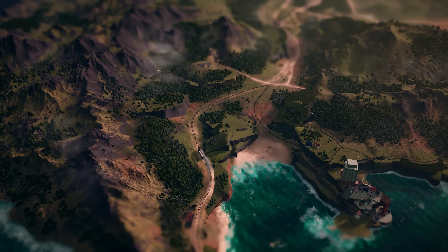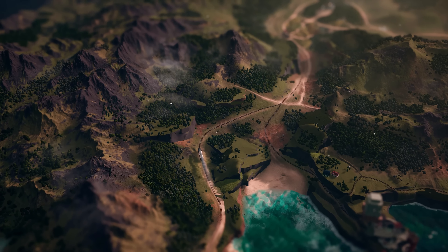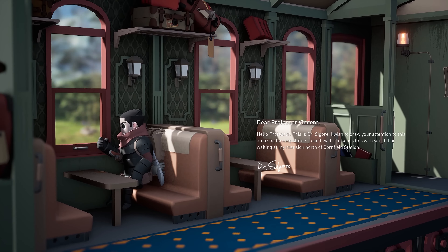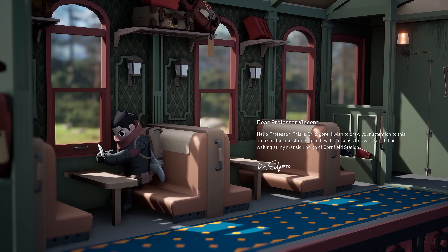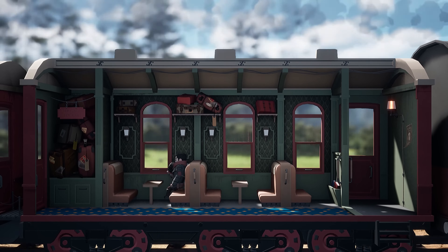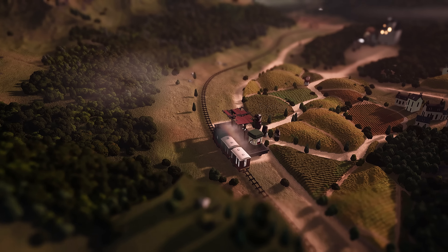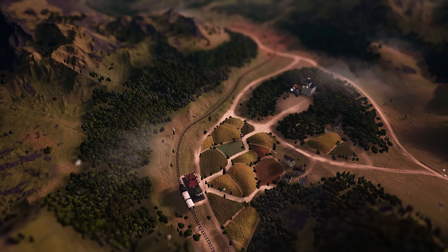Like any other day, Billy sets out on another job. Looks like he's reading the letter he received. The job seems simple enough. Billy arrives at Cornfield Station. He needs to meet Professor Vincent, who should be nearby.